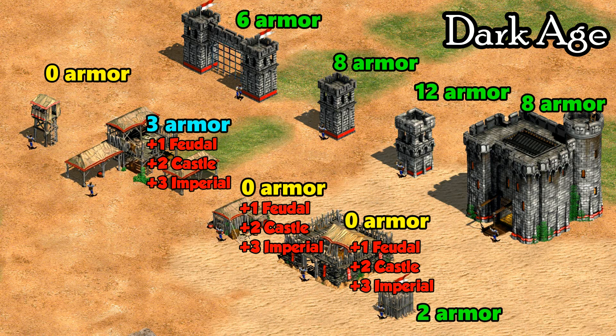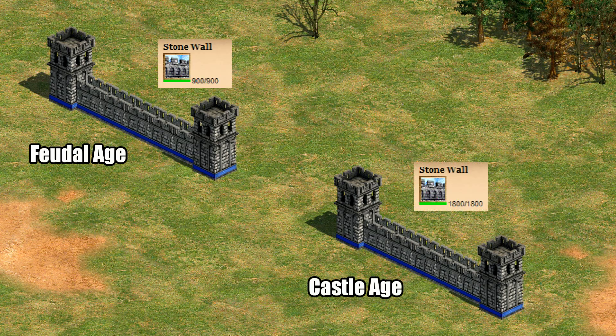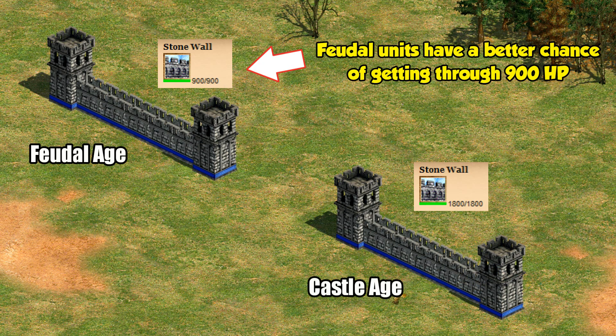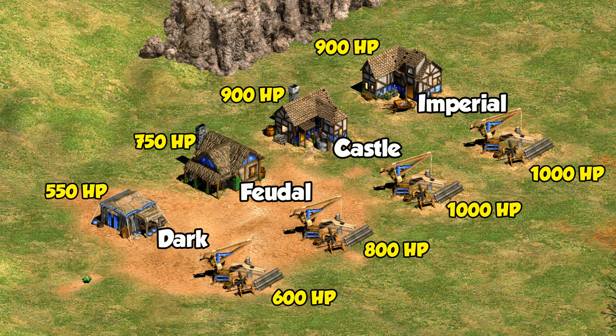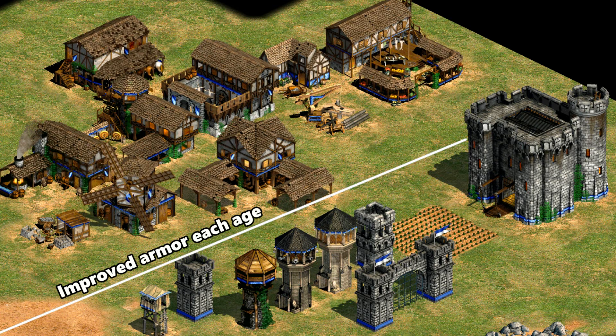The idea of buildings getting stronger every age isn't limited to armor — it's also reflected in HP. Stone walls go from 900 HP in Feudal Age to 1800 HP in Castle Age, which is a particularly large jump made for balance reasons. For many other buildings like houses and lumber camps the increase is staggered across the game and a bit more modest. An easy way to know which buildings are getting extra armor and HP is to see if they change in appearance each time you advance. Buildings that stay the same in appearance over time, like farms, castles, and towers, don't have an HP increase with each new age.